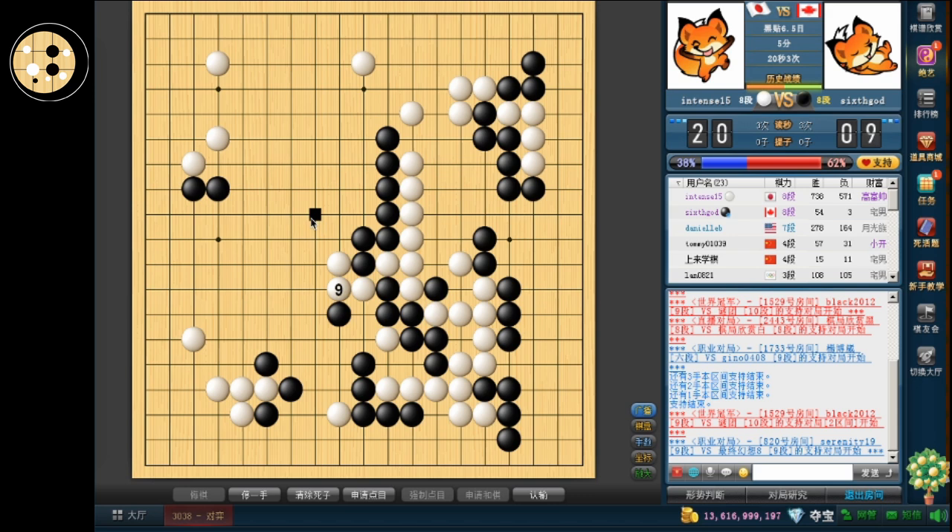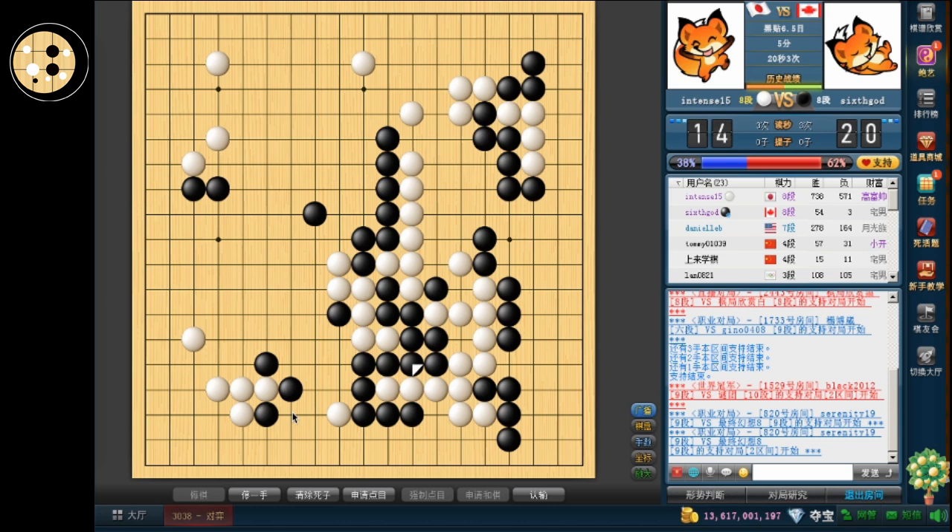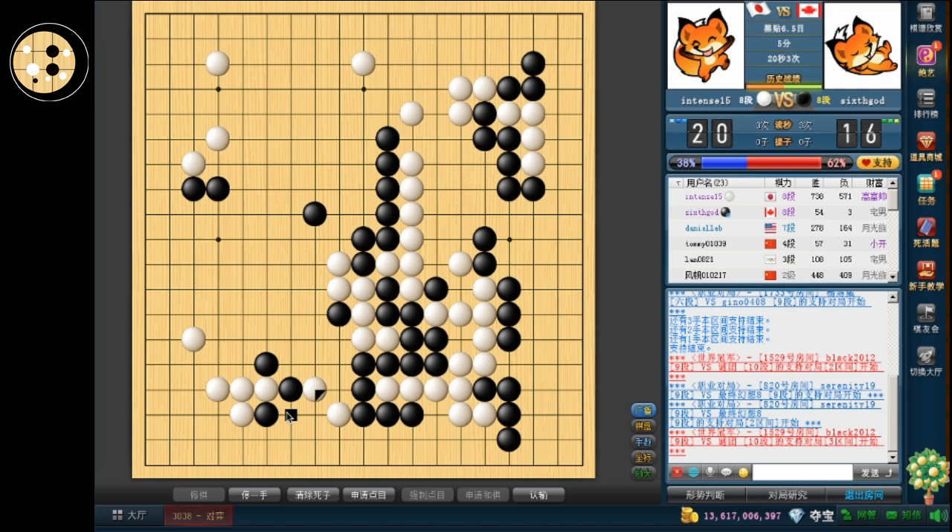Obviously, my upper group is more important. I just want to play there first. So that's his sente. Now if the atari is here, I'm going to have to be able to capture the center. Oh, it's actually not so easy, is it? Maybe it was more severe than I thought, but I really can't let myself protect once more.